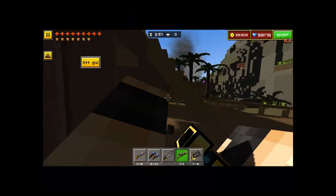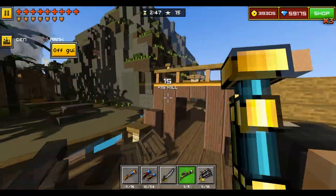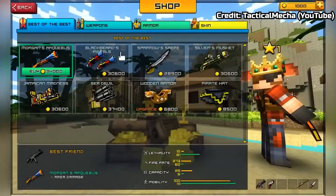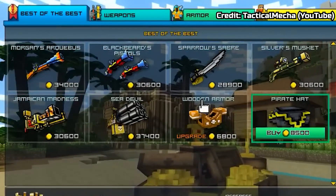This is the most not interesting but still interesting update from Pixel Gun World, content from which we still don't see in Pixel Gun 3D. Today I want to review all of it, and we will start with the weapons. As we can see in the shop, there are 6 new weapons and one new element of the wear which is the Pirate Hat.